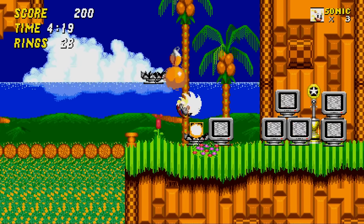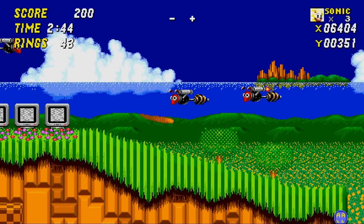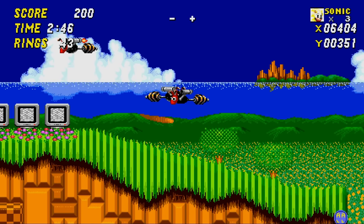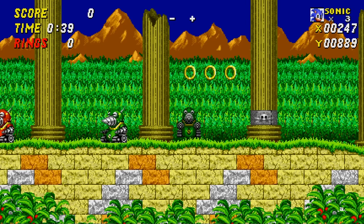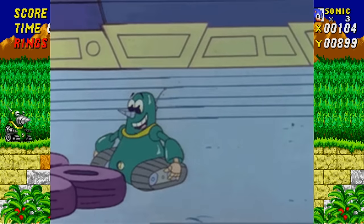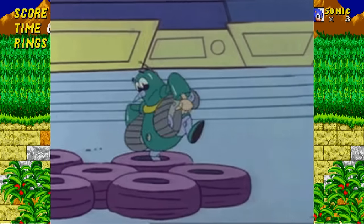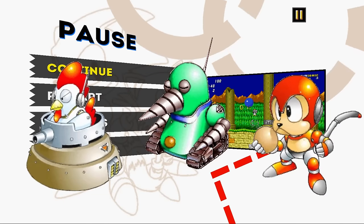In Sonic 2, the monitors from Versus Multiplayer are present, as well as two unused badniks seen in the prototype of the game, and an earlier version of Buzz Bomber. Also specifically in Aquatic Ruin there's a green variant of the ground badnik — not unused from the original game, but a cheeky reference to Grounder from the cartoon Adventures of Sonic the Hedgehog.